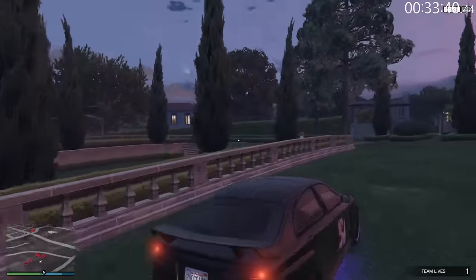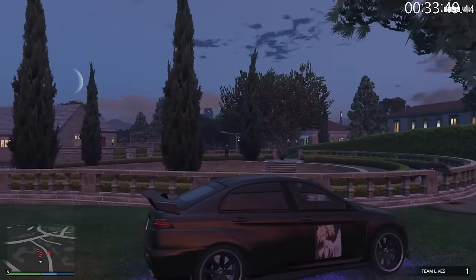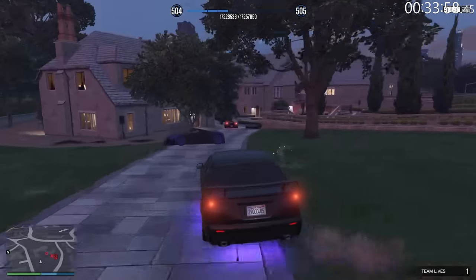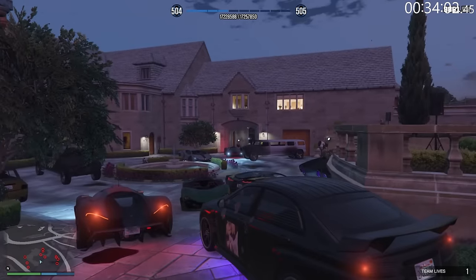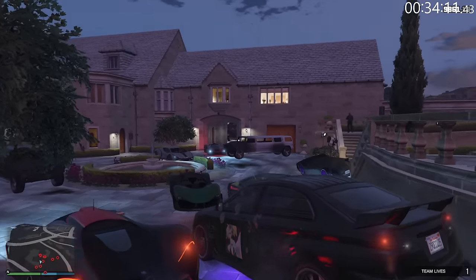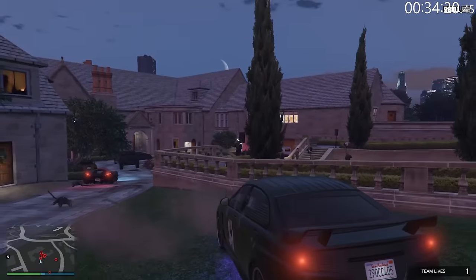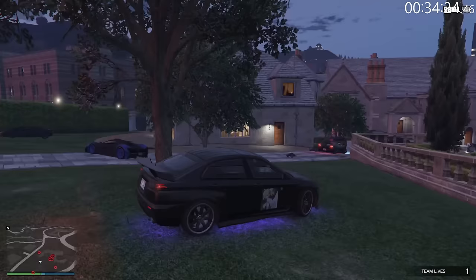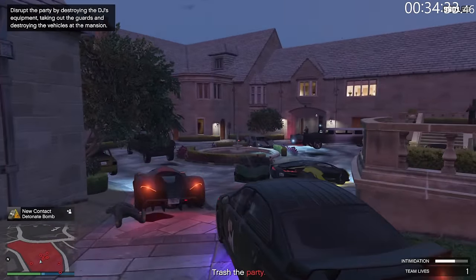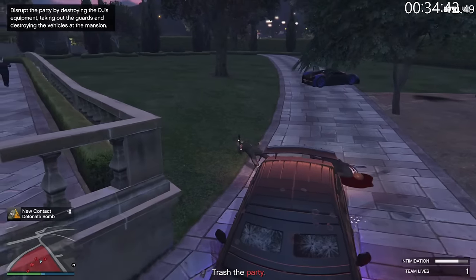Now we're just going to be running around and taking out the enemies as they spawn. The armored Kuruma has pretty weird angles that you can shoot from. There's a helicopter that's going to be coming in — actually it's already here. It is a very scary helicopter, so if you're not in the Kuruma be very careful around it. It will destroy you. Eventually a bar will pop up once Imani stops talking showing our progress of how many people we need to take out.